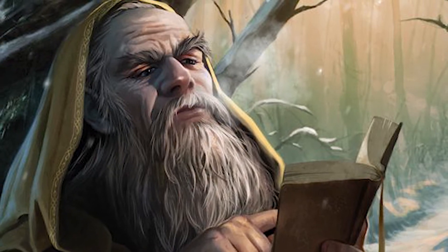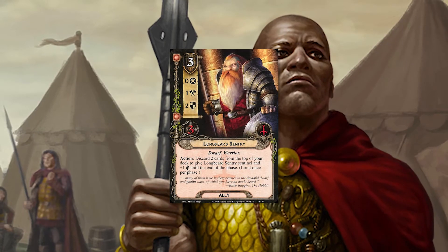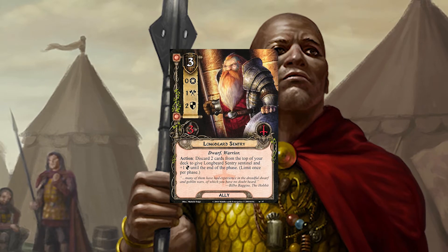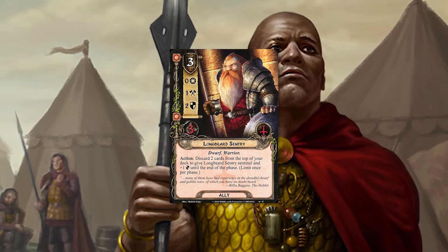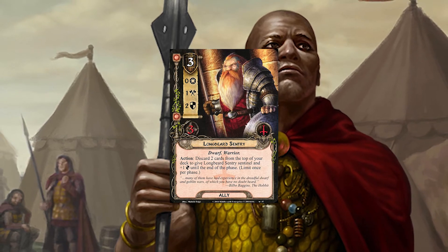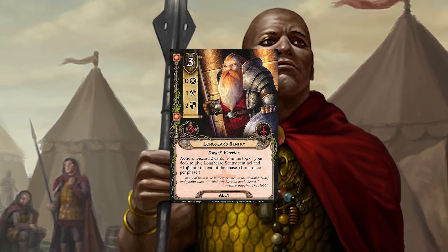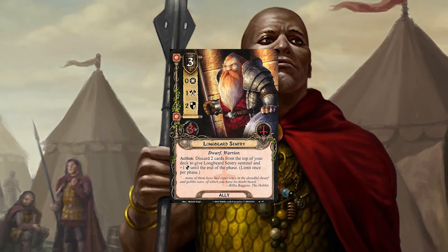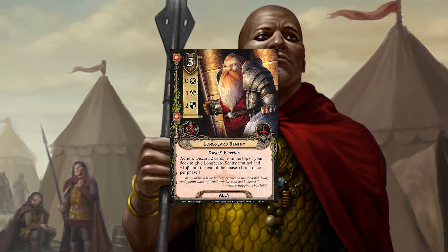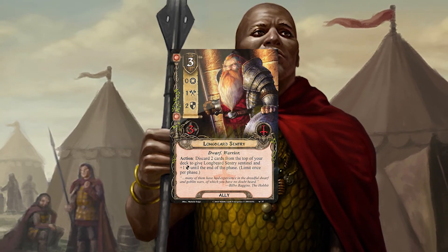Another ally that I didn't expect to be my favorite, but in practice has been really showing its worth, is the Longbeard Sentry. He's a three-cost dwarf ally with one attack, two defense, and three hit points. With Hirgon he's technically two cost, and he has an action that has you discard the two cards on top of your deck to give him Sentinel and plus one defense. On the turn he comes out he can be defending as much as four for two tactics resources. He gets Sentinel when he needs it and can use this ability once per phase, meaning if a player takes an immediate attack during questing or at the end of the round, you can use the Sentry to save you or another player.